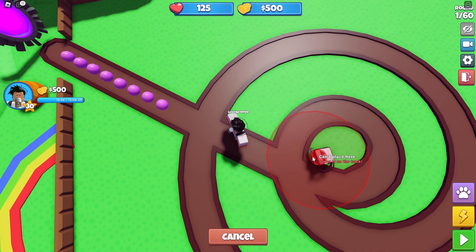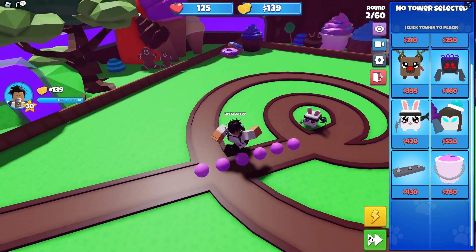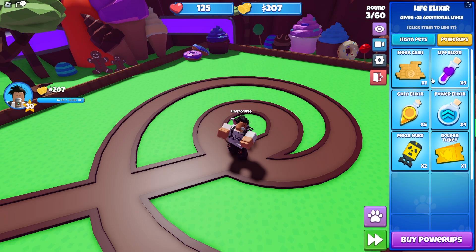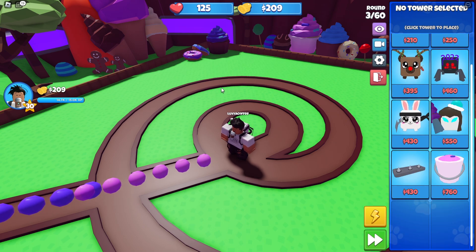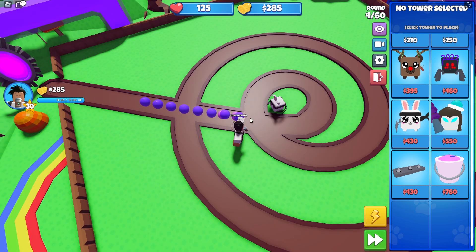I forgot what the good towers are to start with — I'll just put a good old ninja bunny down. They even have a speed scale slider so we can speed things up or slow things down. We have little power-ups and insta-pets from packs — it's literally just like Bloons except it's Bubblegum Simulator themed.